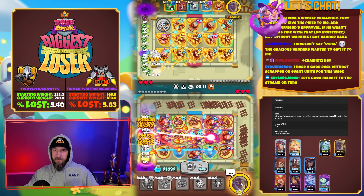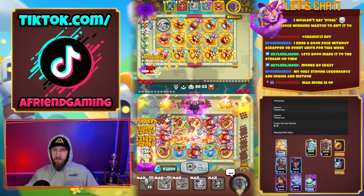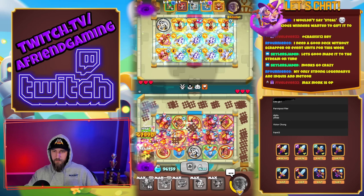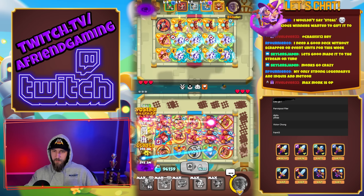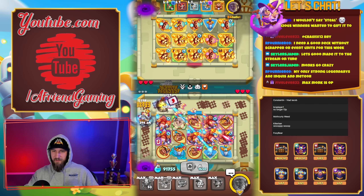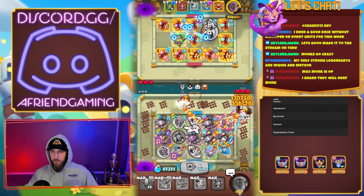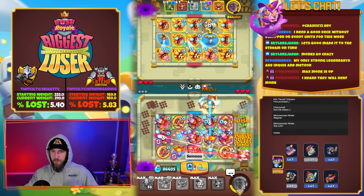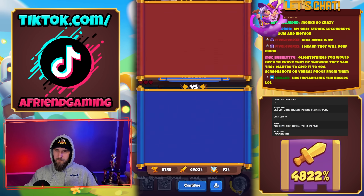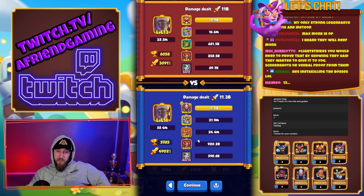I thought about going for max monk — he destroys the bosses, that's the thing, he's just eating bosses. Let's use this now, just deal a little more damage and get the boss health lower overall. Good game — that's level 13 Zeus too. Monk is crazy right now — 11 billion! I think that's the most I've ever done with this deck — 11.3. That was a good game, monk is just crazy strong.